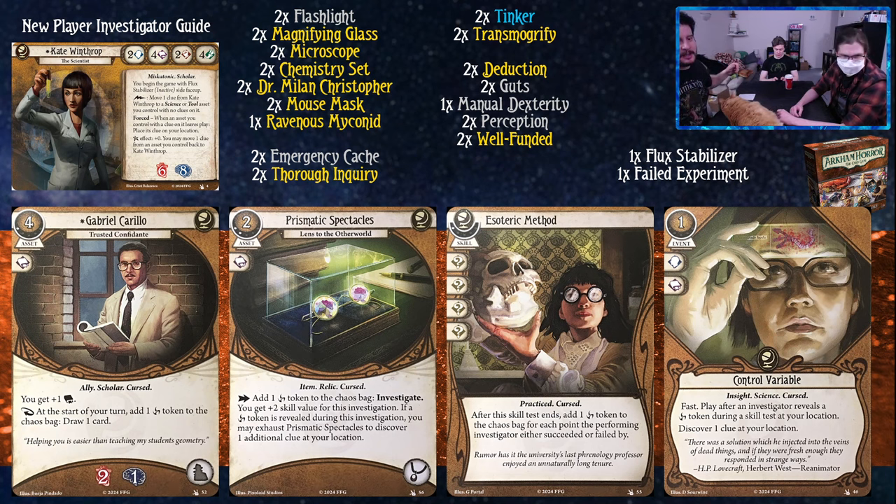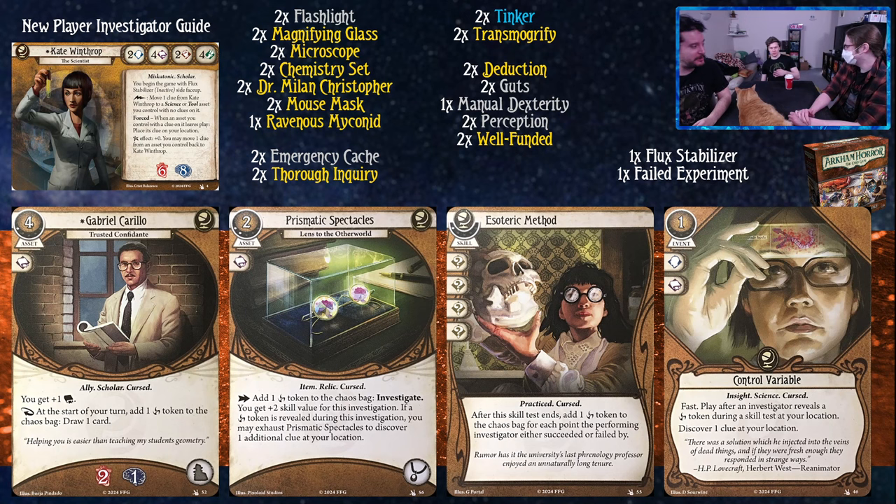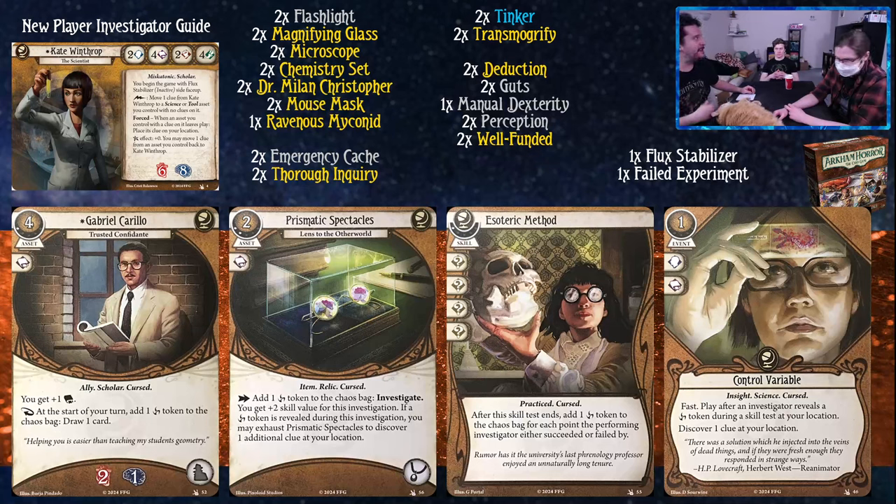Prismatic Spectacles takes up the accessory slot, costs two and two experience. As an action, add one curse token to the chaos bag and investigate - you get plus two skill value for this investigation. If a curse token is revealed during this investigation, you may exhaust Prismatic Spectacles to discover an additional clue at your location. Turn every scenario into shades of suffering. Esoteric Method has four wild icons - practice and cursed. After the test ends, add one curse token to the chaos bag for each point the performing investigator either succeeded or failed by. This card is going to quite commonly add one or two curse tokens, which is fine. Luke Robinson with this expansion goes to the moon.